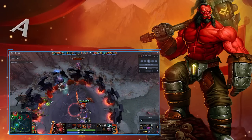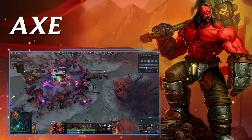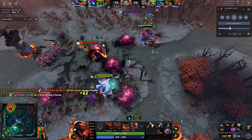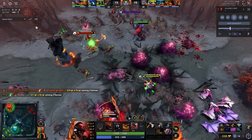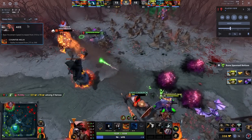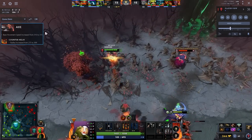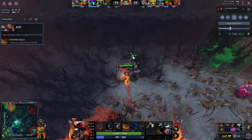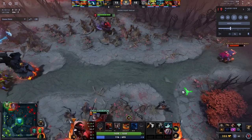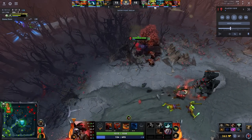The first one I want to cover is Axe. Some of the builds are going to be a little bit different. Axe recently received a base movement speed increase from 310 to 315 and the radius on Counter Helix from 275 to 300 — two pretty significant changes making the hero definitely better.